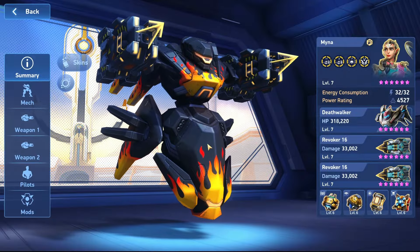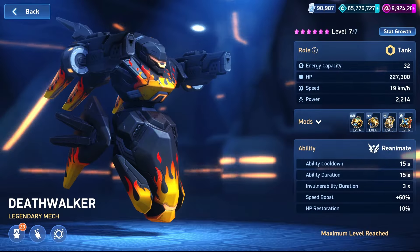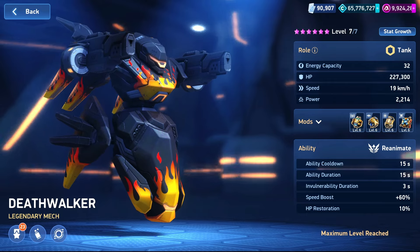This is a legendary tank mech with an energy capacity of 32, belonging to Tier 9. Its HP, speed, and energy capacity are similar to the Blockhorn, but what sets it apart is its ability known as Reanimate.